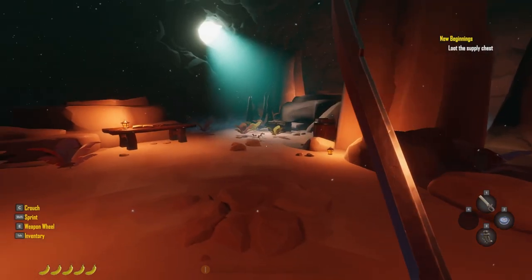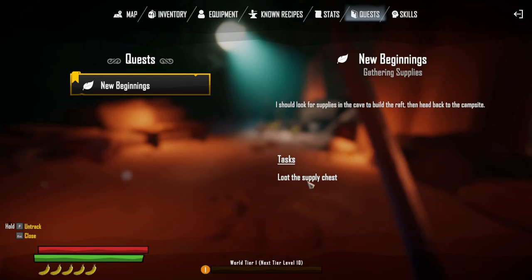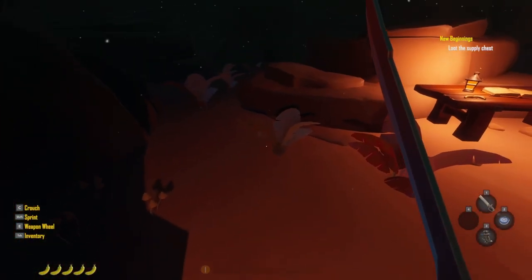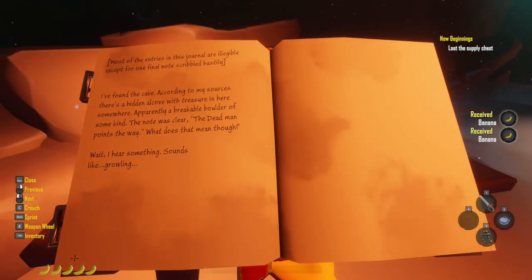So the quest is updated. Let's go over and check out what they say to do. It says I should look for supplies in the cave to build a raft and head back to the campsite. So loot the supply chest. Most of the entries in this journal are illegible except for one final note, scribbled hastily: I found a cave. According to my sources, there's a hidden alcove on an island with treasure in here somewhere, and a breakable boulder of some kind. The note ends: the dead man points the way.